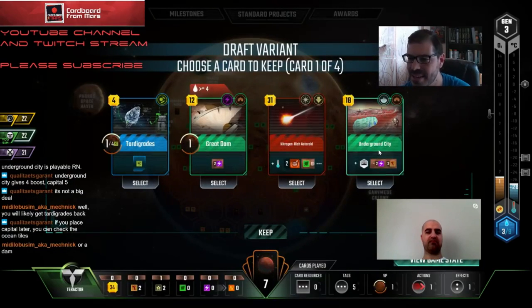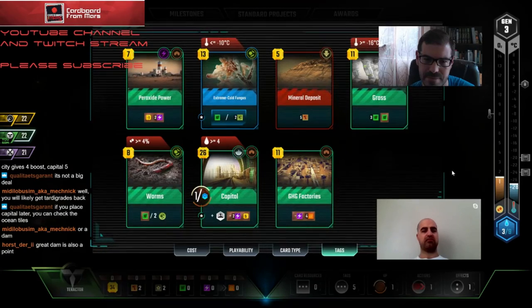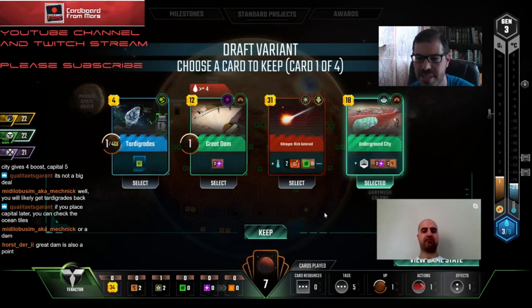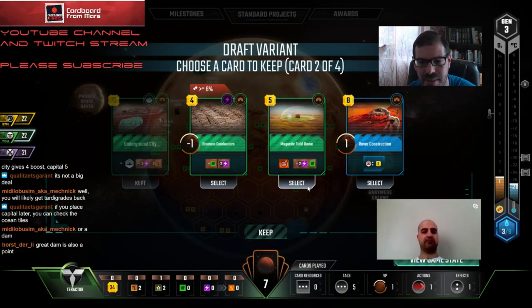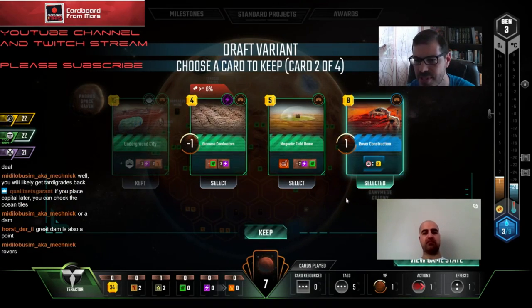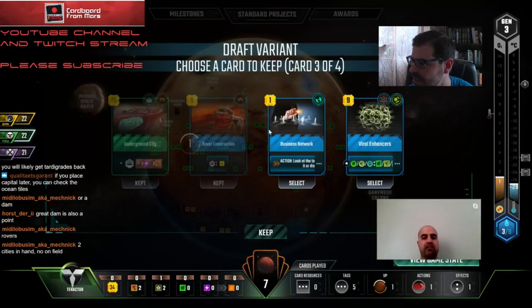We're not wheeling one of these out of the pack. Underground City also lets us go for Mayor pretty quickly. We don't have a way to get power for Capital but that can be a late game play. I think we take Underground City - the way these cards are coming around is starting to look like we may want to go for Builder. If we're lucky we can get Builder and Mayor.